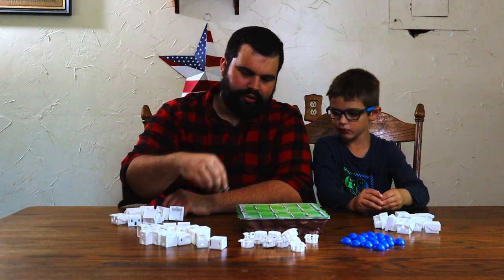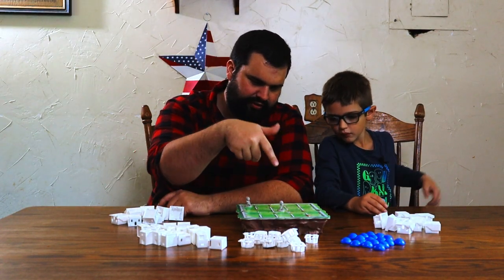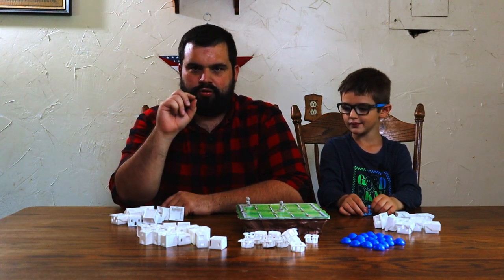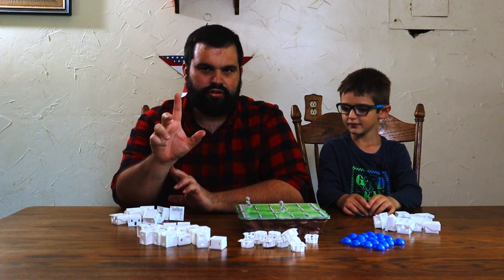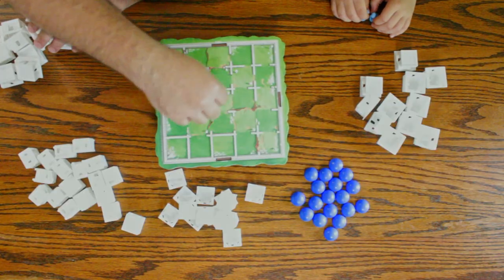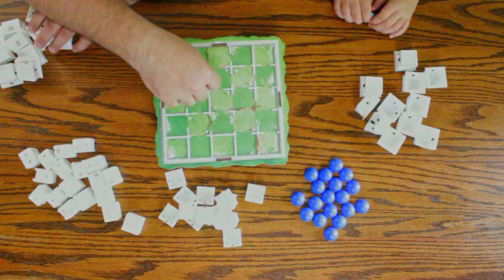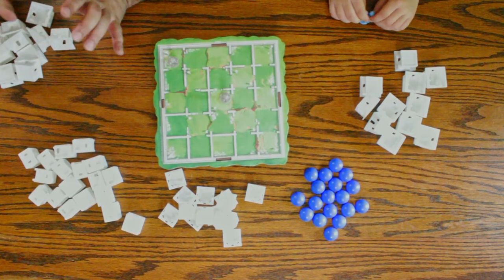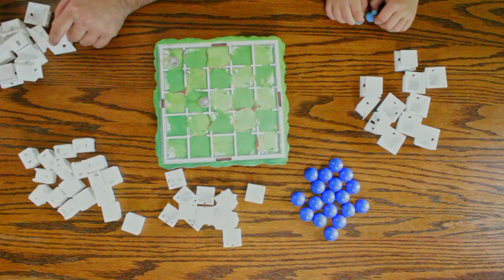So to play Santorini, you take turns placing your figures — your workers — on the board. On your turn, you must take two actions: you move and then you build. You can move to any place that is adjacent to your character. We'll have some exceptions to that in a second.